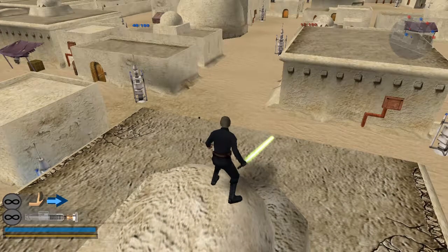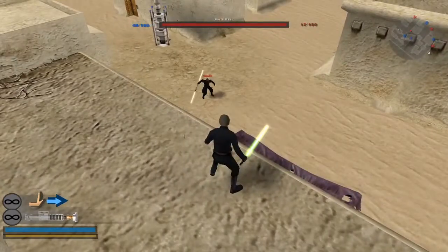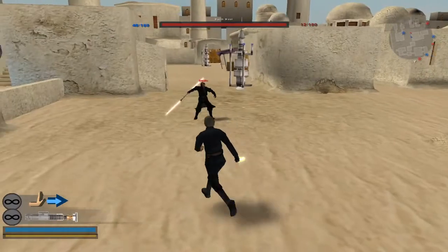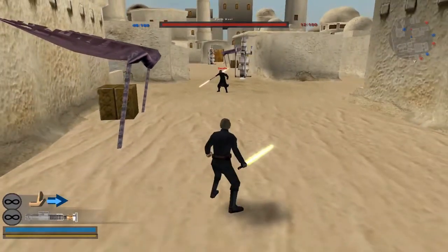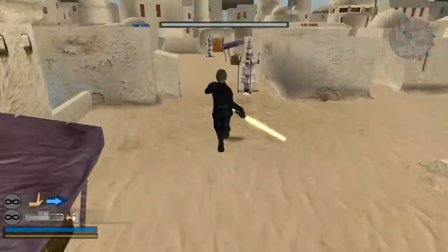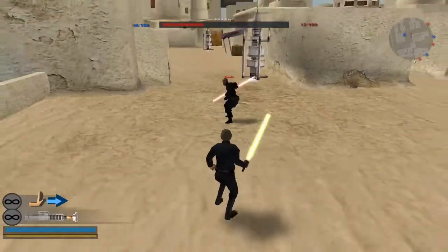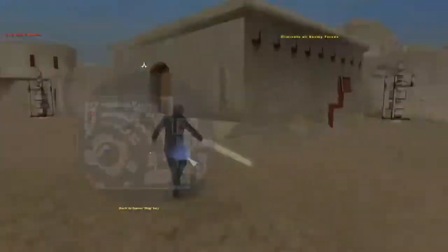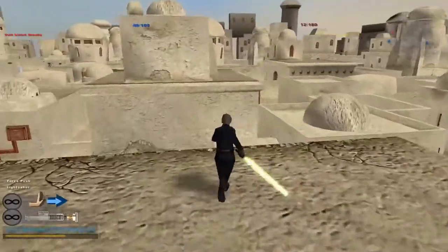So basically in this game there is what's called a one-hit aerial. If you see my regular aerial on Small-C, I only do two-thirds of his health. But if you time it right, you're able to kill somebody in one shot with an aerial.